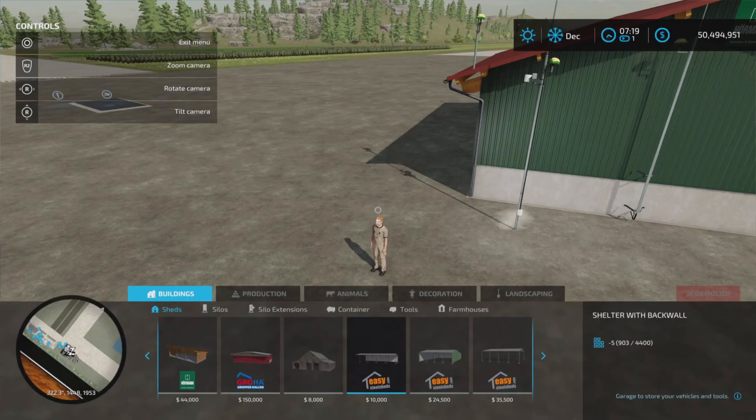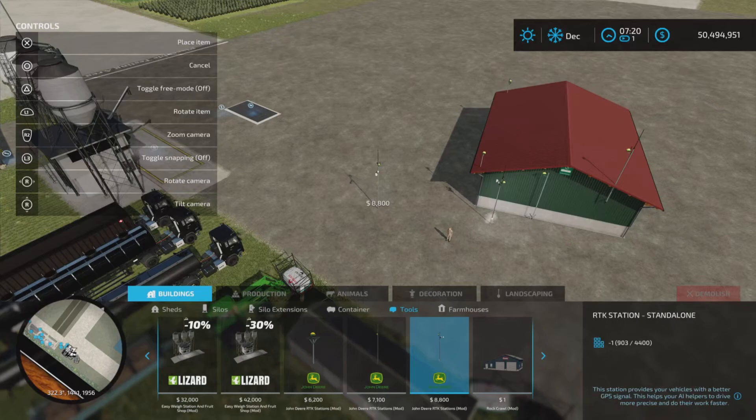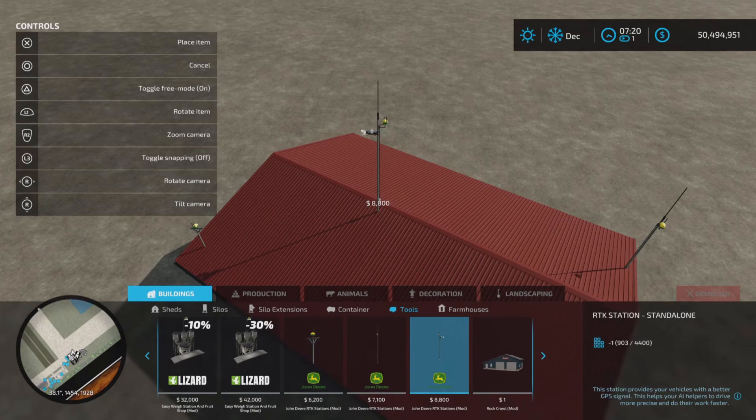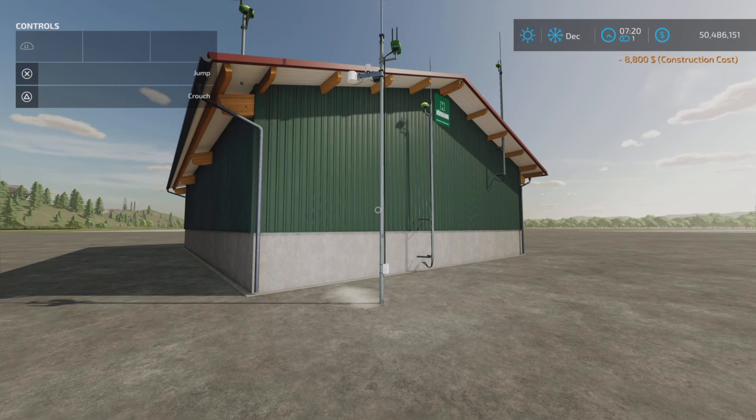Of course you also have the more traditional style - the standalone - at $8,800. That just goes anywhere on the ground. However, if you want to be sneaky, you can override the toggle mode and just plop it somewhere - it'll look like a giant lightning rod if you wanted.